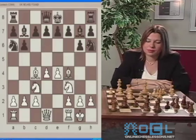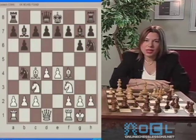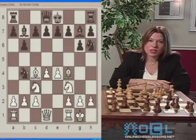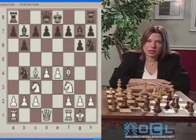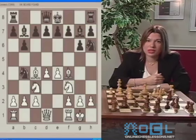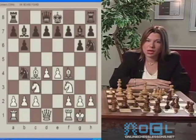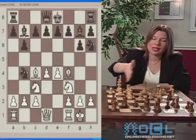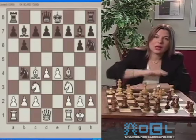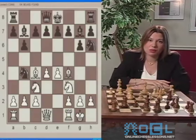Black plays Knight to B4. That's another common mistake that a lot of beginner players do — moving the same piece twice early in the game. The first thing you should do in the beginning of the game is move each piece out once to develop, preferably towards the center, not to the edge of the board. Put your King in safety. That is Black's problem: Black is delaying and delaying castling.